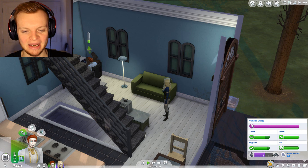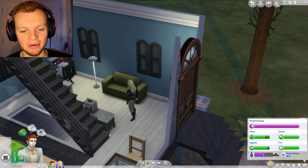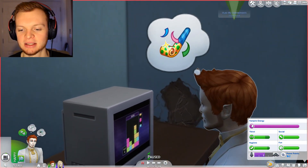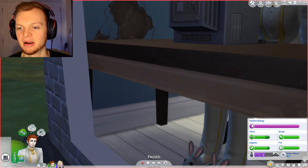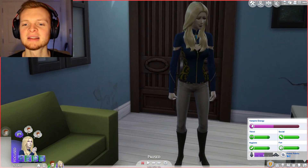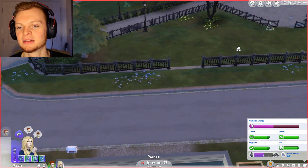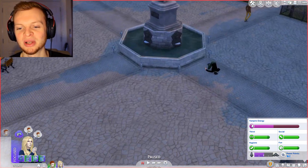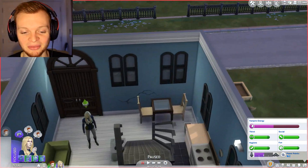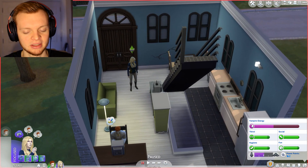Welcome back to the second episode of our Sims 4 Vampires series. So in the first episode we had our first character. We have Vlad, who is this beautiful looking vampire over here, who's playing Roblox. And we have Jen, who is Vlad's girlfriend slash wife. She's just had a munch on some poor fellow's neck in the square over here, because she was really thirsty. The first episode went quite well. It's really fun to play. Hopefully you dudes enjoy it, so let me know by showing me some love on these type of videos.